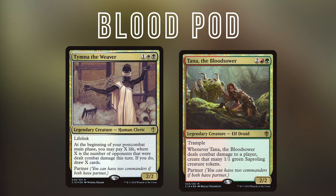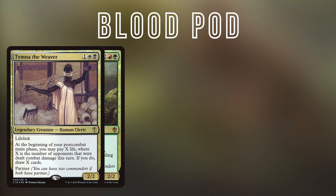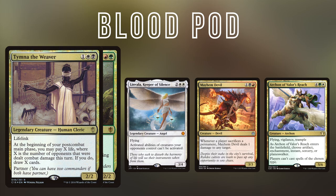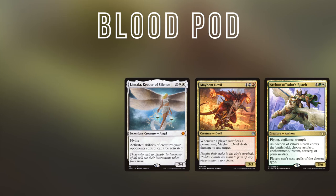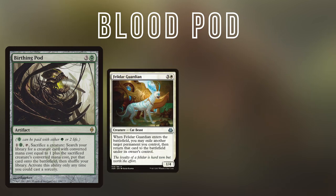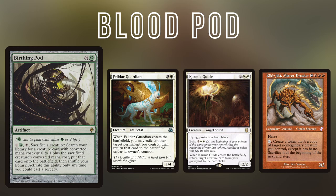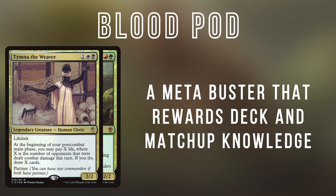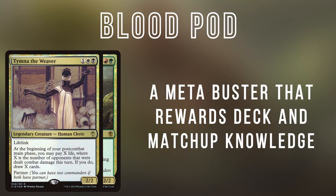Last up we have Blood Pod, which uses the partner pairing of Tymna the Weaver and Tana the Bloodsower. This list looks to tempo out the best hate pieces it can each turn to get ahead while keeping opponents behind. Unlike a lot of stacks decks, Blood Pod isn't necessarily trying to fully lock opponents out of the game, but slow them down enough so it can get to the point where it's able to utilize its Birthing Pod combo lines. While expensive, they provide consistent wins and functionally work as one-card combos, as you can typically use your Tymna to begin the chain. The deck really rewards strong knowledge of the list and your opponent's game plans, so keep in mind that you may need to put in some extra work to get the most value out of it.